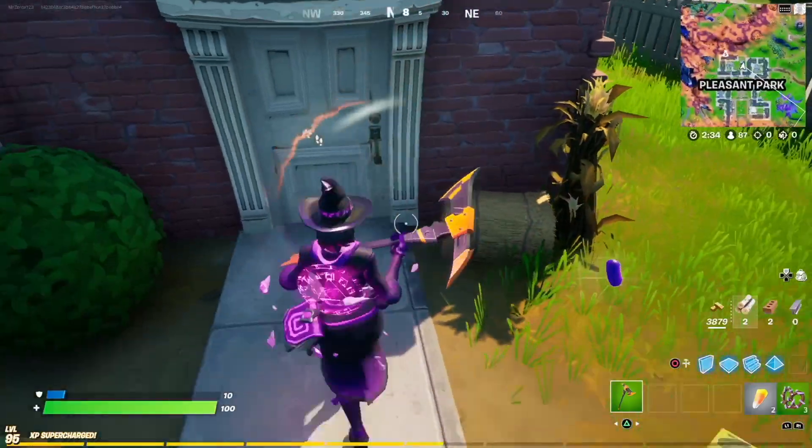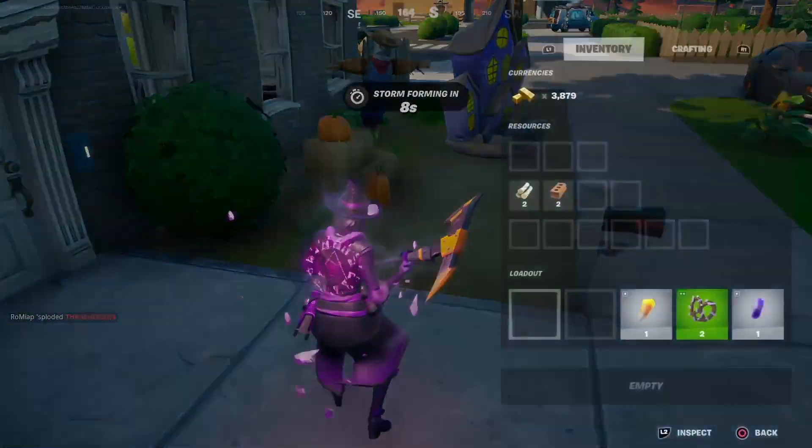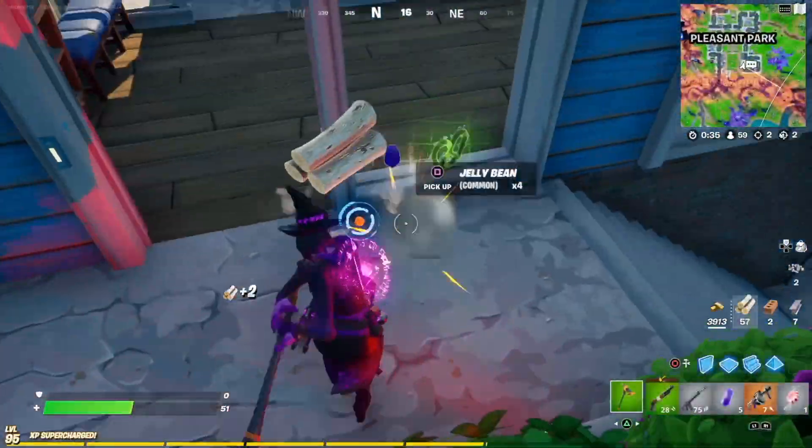All you have to do is collect it, and if you want you can just drop them and keep collecting them, so it's super simple — pick them up, drop them, collect them, or just go around to all the different houses.